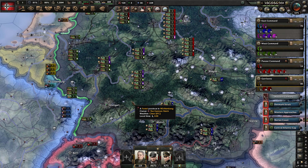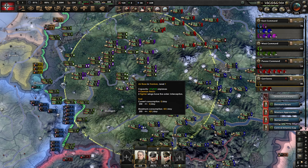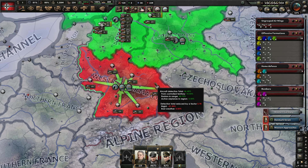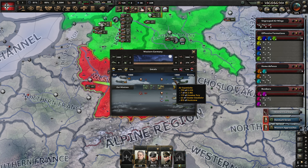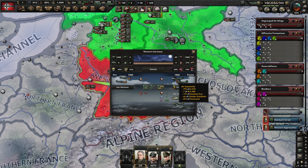We want to let this run a little bit to get the political power, because we want to use that. What we want to spend on is Wilhelm Canaris, to get the extra operative slot. That's going to help us out - it could probably have helped us out earlier too, but this is when we're getting it.